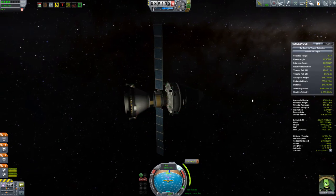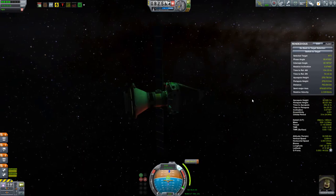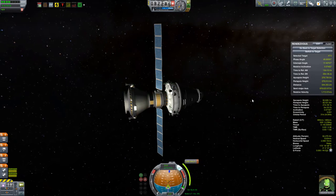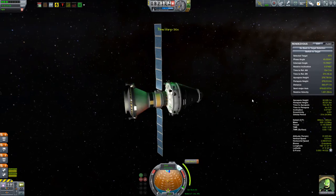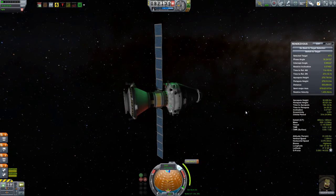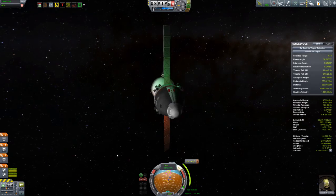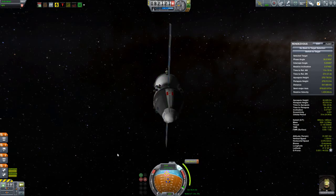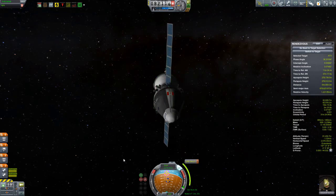Gemini, of course, is in reference to the American Gemini missions, and I hope it goes without saying that I am in no way trying to actually create a Gemini capsule here. I know there are people out there that really enjoy and do fantastic jobs emulating the look and function of actual historical spacecraft, and you can get mods that do the same things. I am not trying to do that here, so please don't leave any comments like 'I've seen much better Gemini capsules than this.' I'm not trying to make this look like a Gemini capsule at all.